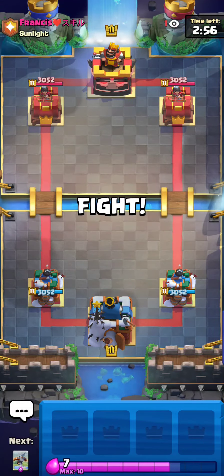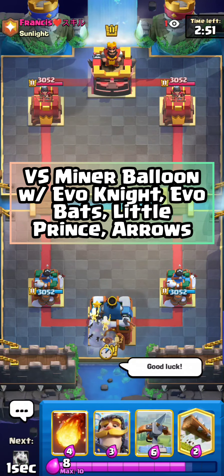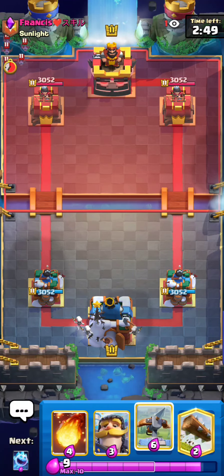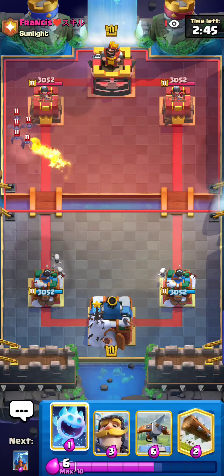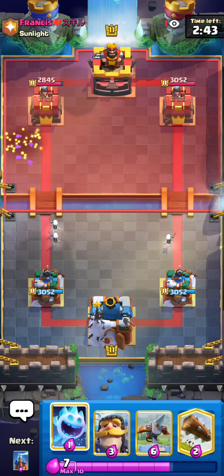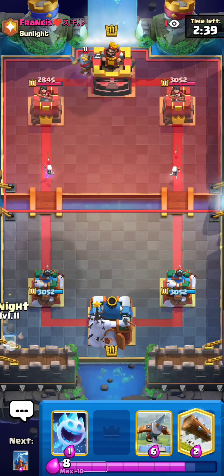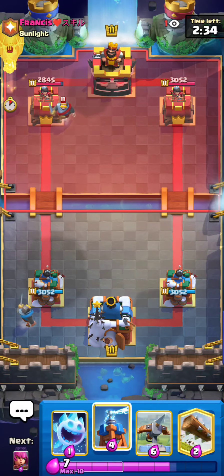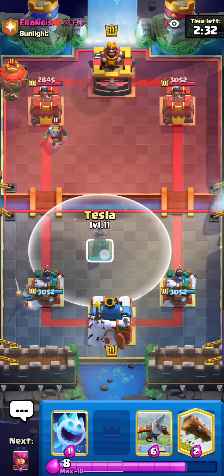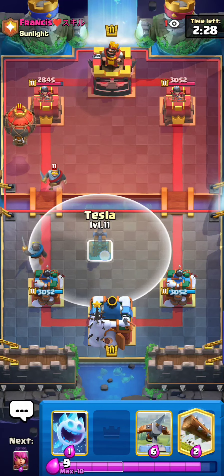Alright guys, found a match against Francis — he has a 503 ladder finish and he's in Sunlight, Muhammad Light's clan. I see Bats and I go for a Fireball — this is a bit risky but I usually see Bats in Miner Wall Breakers, so it should be okay enough. He shows Knight — looks like Miner Wall Breakers, Evo Bats, Evo Knight. I'll go Knight in the back. Then Balloon! Okay, I was not ready for that. That was a really bad Fireball, guys — I am already starting to regret it.